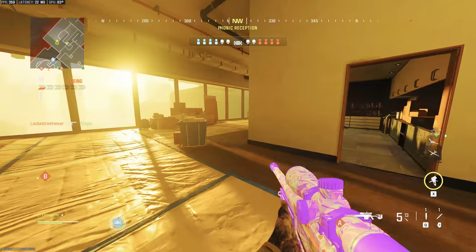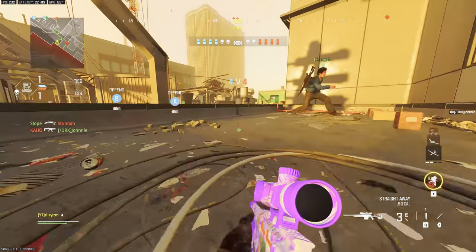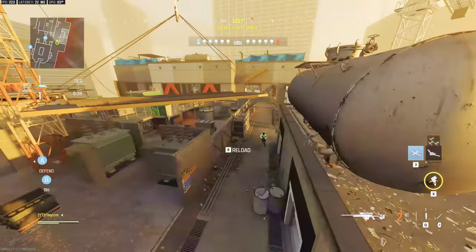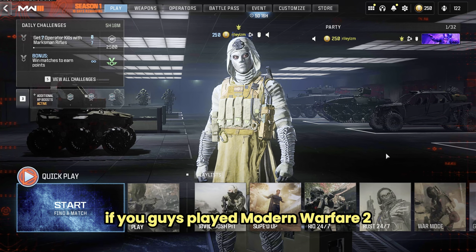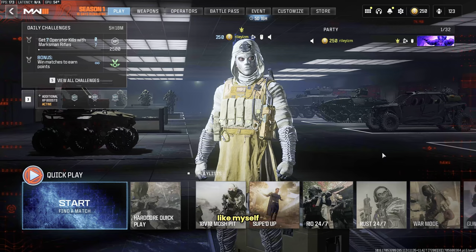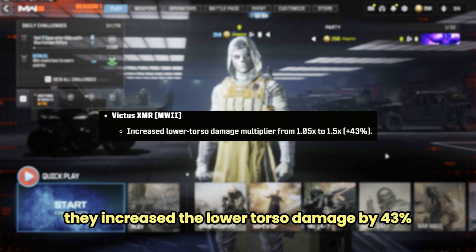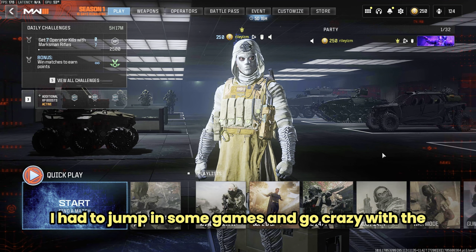We're back, Victus is back! Let's go, absolutely slammed him for the clutch. If you guys played Modern Warfare 2, you knew how much of a beast the Victus XMR sniper rifle was. If you use it a lot like myself, you were probably disappointed when MW3 dropped and this gun was absolutely terrible. But with the Season One Reloaded update, they actually buffed this gun — they increased the lower torso damage by 43 percent, that's almost double the damage.